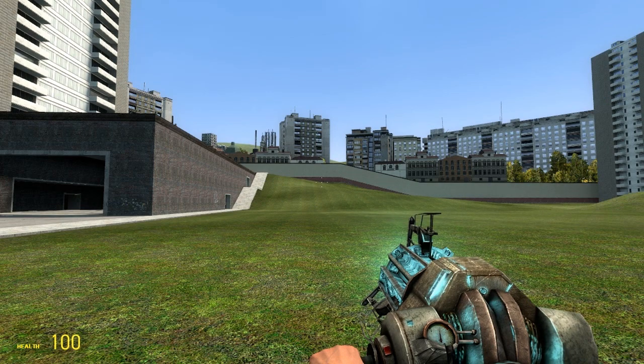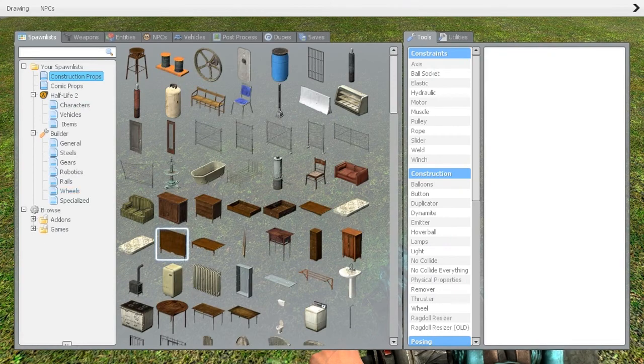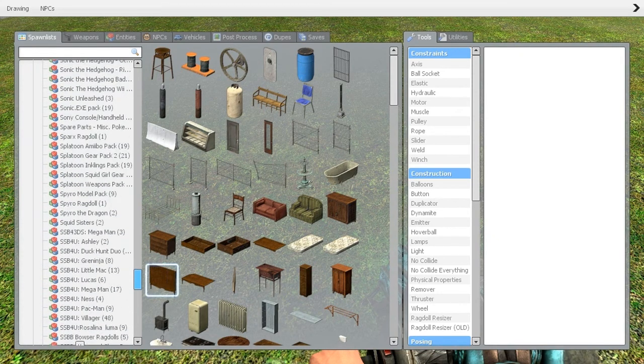Oh my god, why would you use this map, you pathetic person! My main point today is to prove to you people how to colour the inklings in G-Bot.